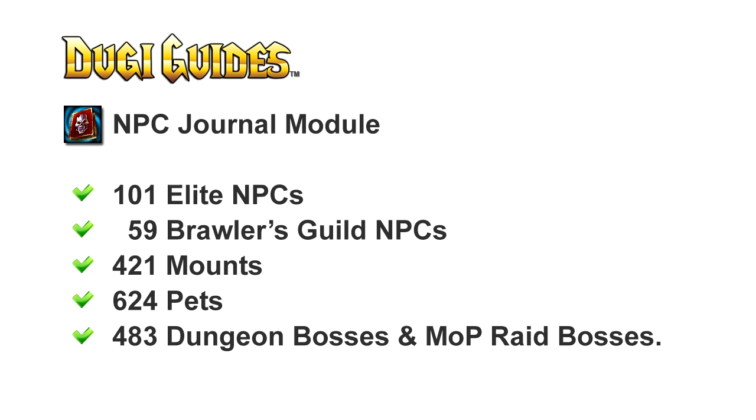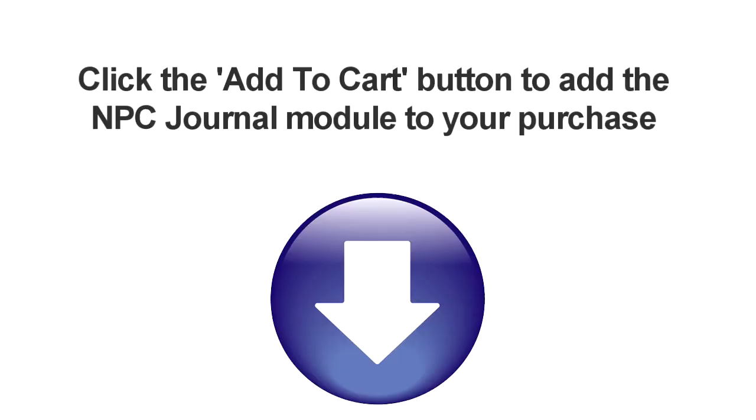The NPC Journal is an extremely useful addition for your Dougie Guides pack. It will add hundreds of additional guides for elites, mounts, pets, and bosses, and it's super simple and easy to use. You can easily add it to your existing purchase just by clicking the add to cart button below and get it at the special discounted price. This is Doogie, and thank you for watching.